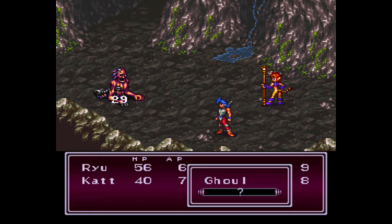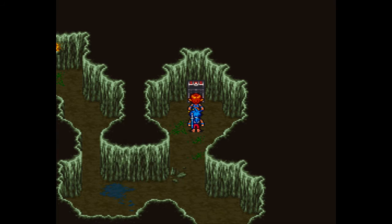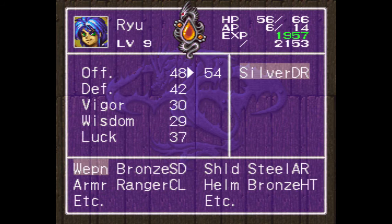Miss! Dang it! Well, fortunately that slammed attack didn't do so good. Ryu's doing a good job on his counter attacks. Now we get a silver dress — let's see if Kat can equip that. My guess is that she can. Wait — it's a knife! Oh, it's a silver dagger! For some reason I thought it was a silver dress there.